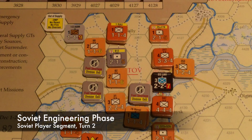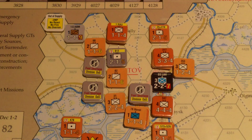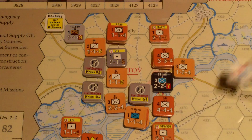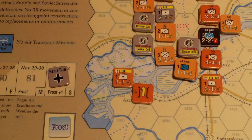Next is the Soviet engineering phase — nothing to do in this scenario. Then the Soviet surrender phase: Soviets must trace to major cities, but since none of these units are surrounded and there's presumably a major city off-map, they're all fine. That ends the Soviet player segment. Then we go to the game turn interface: remove activation markers and move the game turn marker to the next turn — that was November 29th-30th, moving to December 1st.